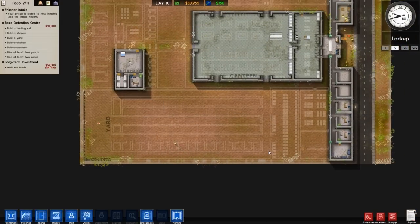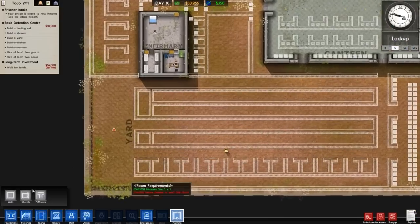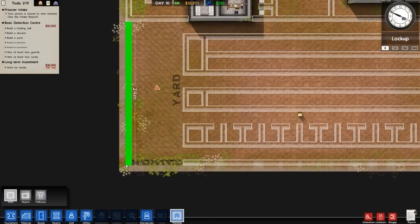What we'll be doing this episode is actually building the entire cell block down the bottom. There are a couple of changes before we crack on, so let's go to walls and wall this area round here.